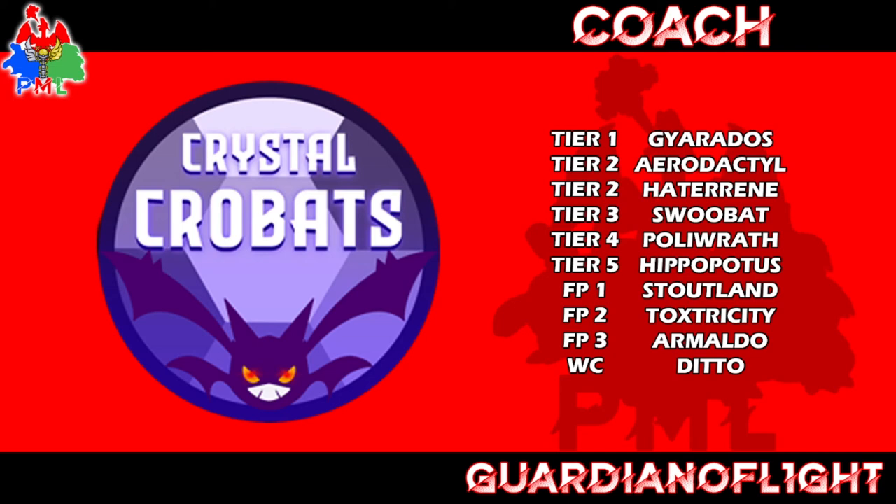Stoutland is there too with Fighting-type moves to support Swoobat into those victories. Gyarados with Moxie and Aerodactyl naturally hits hard. Overall there's good wall breaking potential here. I gave it a solid eight for wall breaking for those same reasons — Shift Gear Toxicity, Ditto doing Ditto things, set-up Gyarados, Aerodactyl just trumping stuff, and Hatterene usually getting a hit off or setting up Trick Room.